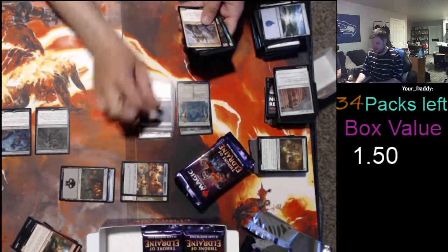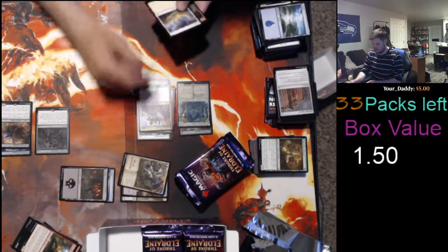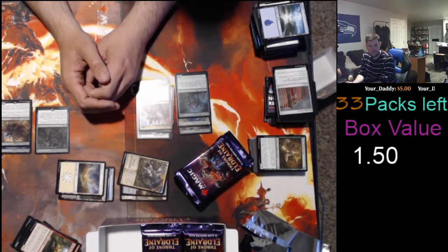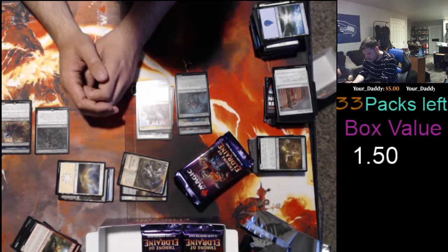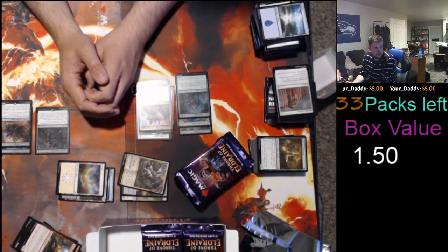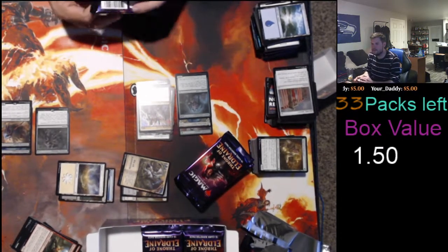Okay, here we go. Oathsworn Knight — I'm gonna say no on that one. I'll double check though. Oathsworn Knight — I am curious. 18 cents. And then we got a foil Fierce Witchstalker. F-I-E-R-S — Witchstalker. Thirteen cents. Sixteen — you were wrong. You're right. I was wrong.